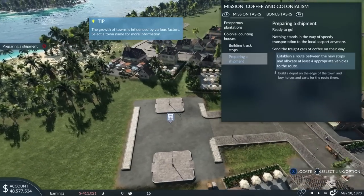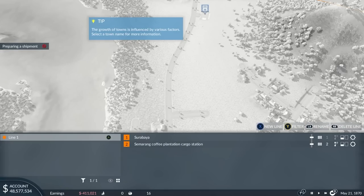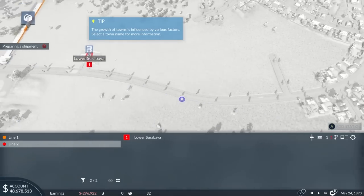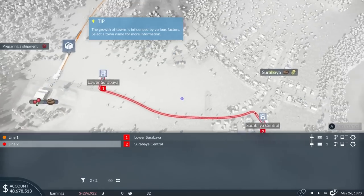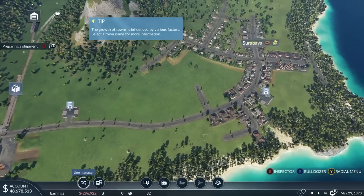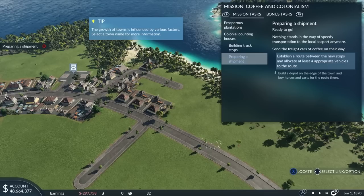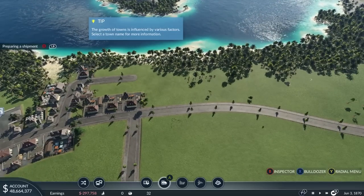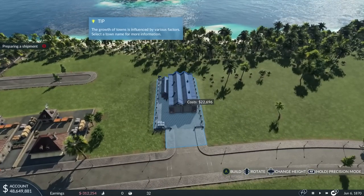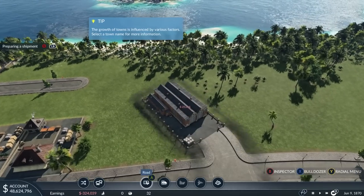Establish a route between the new stops and allocate at least four appropriate vehicles to the route. This is going to be a connection to there — Surabaya station. A nice red route, very clear, very snappy. Now we need to build the vehicles. We don't have one of these pre-built. We need to build the depot — road depot — so that when the vehicles go in, they can go zoom.